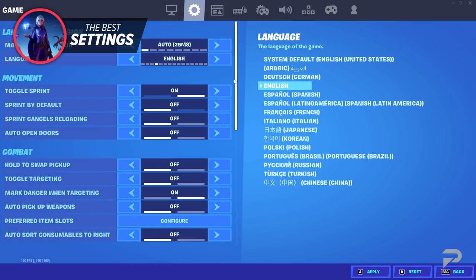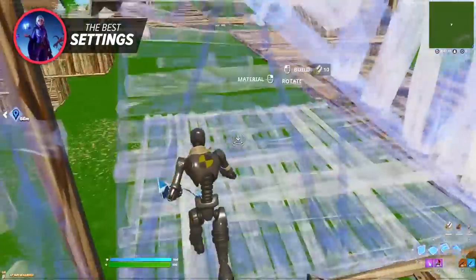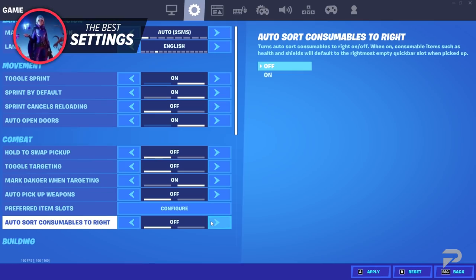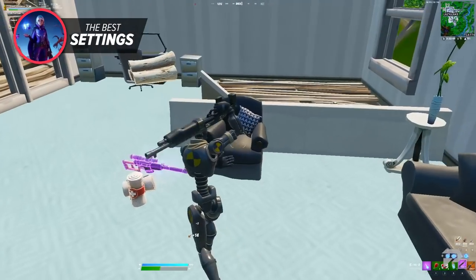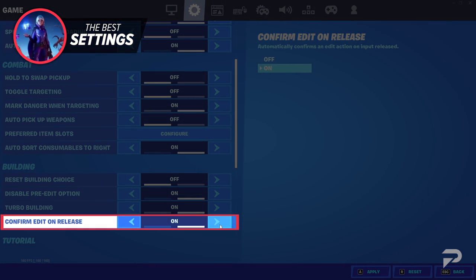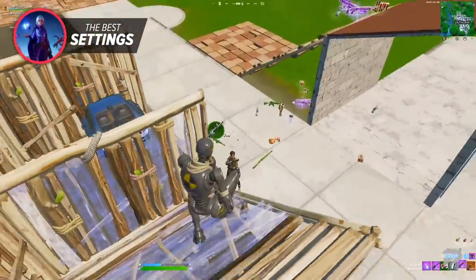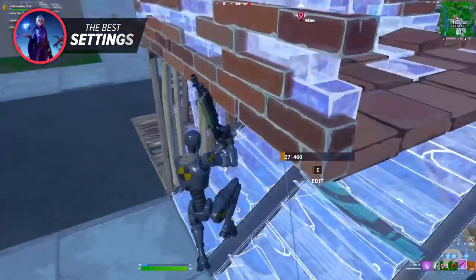As we move to our settings tab, there are many settings that you need to enable. Turn on sprint by default as it allows you to sprint at all times and allows your hand to move freely. Also turn on auto-open doors — this allows you to walk through doors without having to use any bind and really saves you a lot of time. Turn on sort consumables to the right, just making sure you're used to putting all your consumables on the right side of your inventory slots. As soon as you pick up a consumable, they automatically get sorted to the rightmost side, which saves you a lot of time. Another setting to try is confirm edit on release — this is fully a preference and can mess with your crosshair placement if used incorrectly, but it saves you time. Lastly, make sure that you disable your pre-edits as this can really mess you up a lot while fighting.